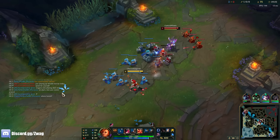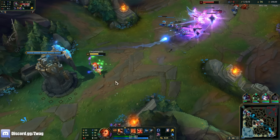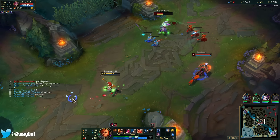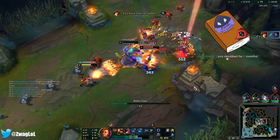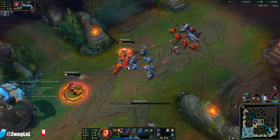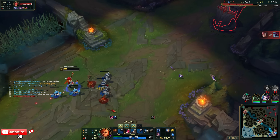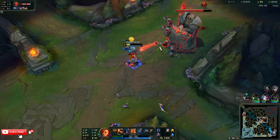We just need Liandry's and my poke actually does something. I might be dead. We're gonna go for the all-in as soon as they see me. You got a friend — if he fears them. I can beat her with no Q, she's got nothing else. It's gonna be back up in a second though. Got her.